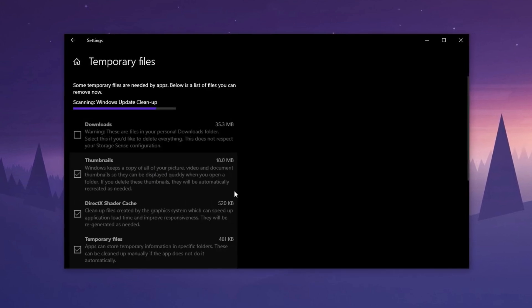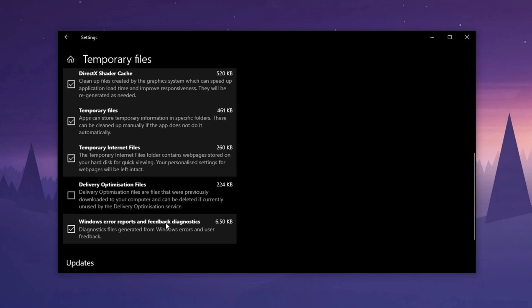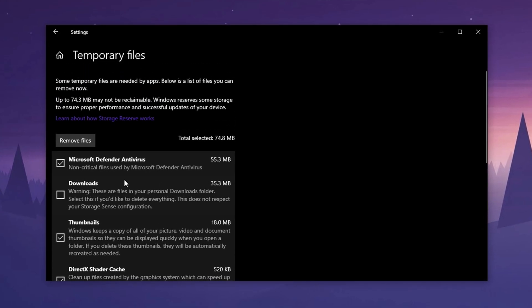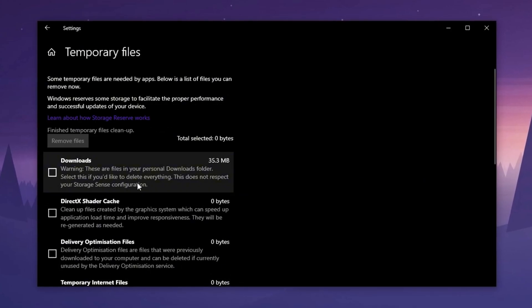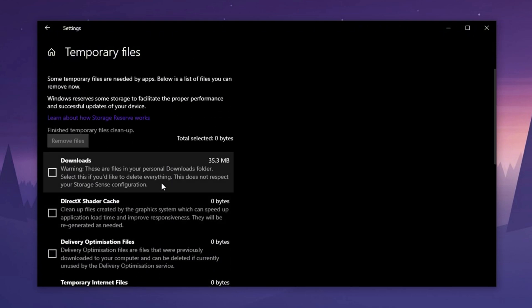After turning it on, click on Temporary Files. Here, carefully select all available options except for Downloads. Make sure Downloads remains unchecked, or you might accidentally delete important files you've saved. Once you've selected everything else, click Remove Files. This process will clean up the clutter from your C drive, helping Windows run lighter, faster, and smoother, which means better load speeds, fewer background slowdowns, and a noticeable improvement in gaming performance.